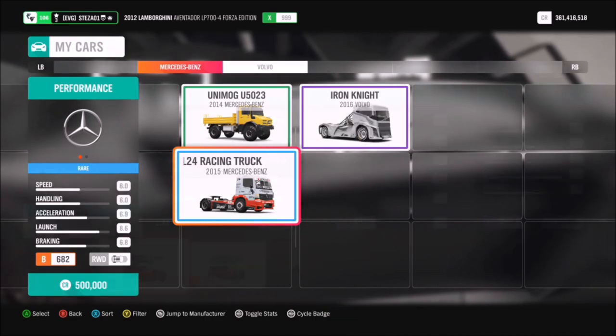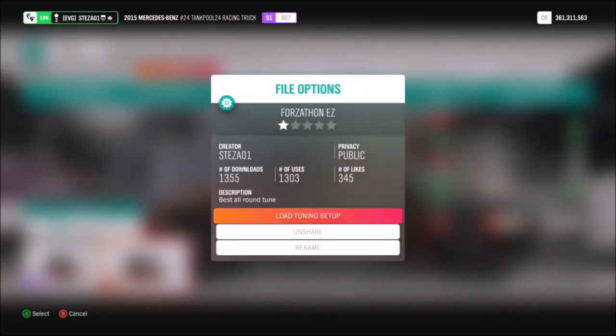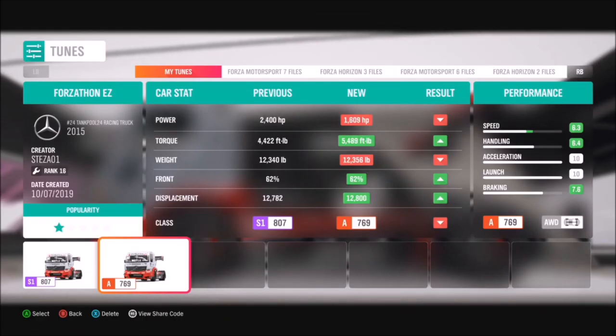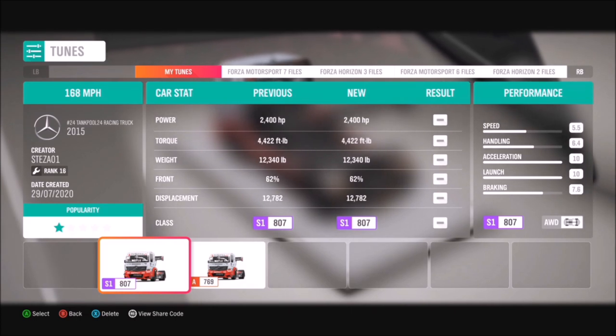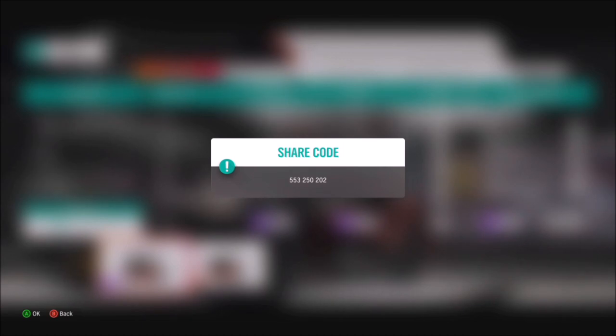If you haven't got one you can pick it up in the auto show for half a million credits, or probably find it a bit cheaper in the auction house. I would definitely recommend tuning it from stock for all of the challenges. I've created an S1 class tune called '168 mile an hour' and the share code is 553 250202.